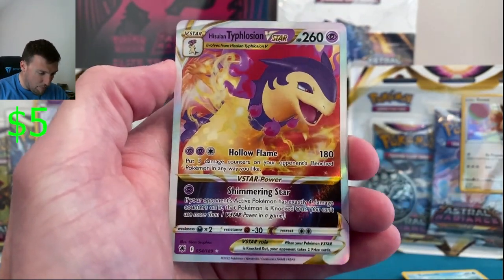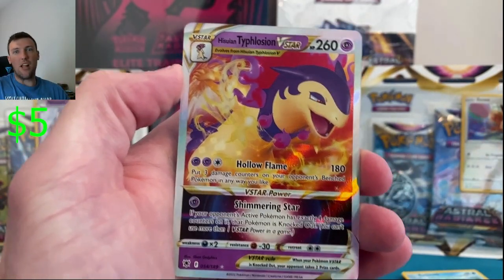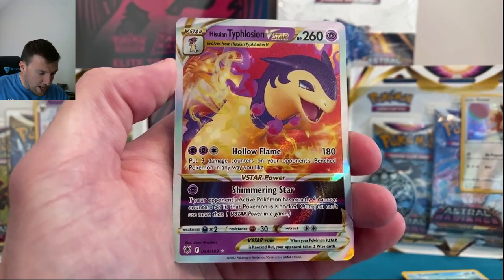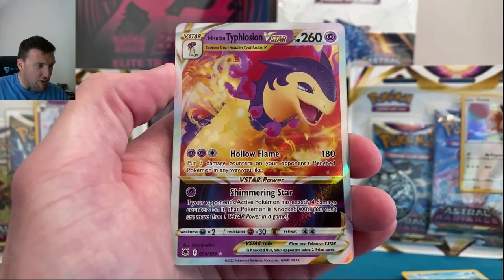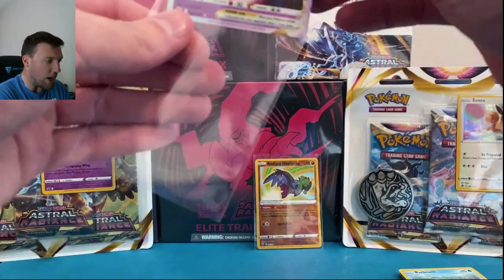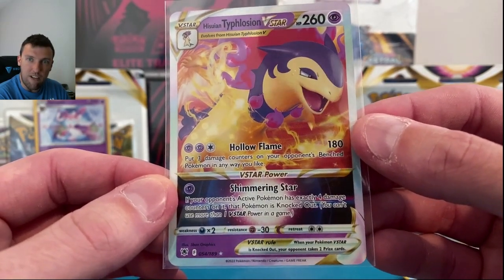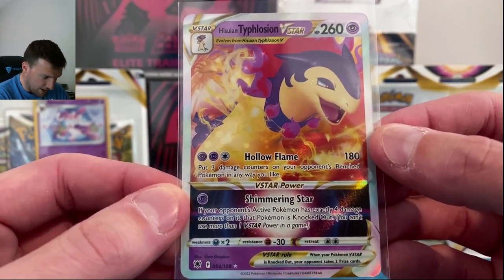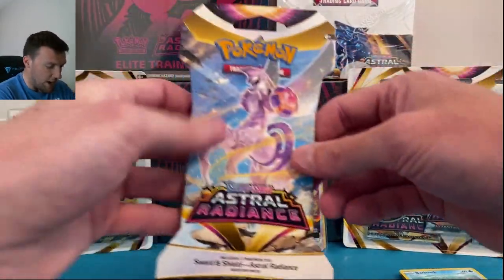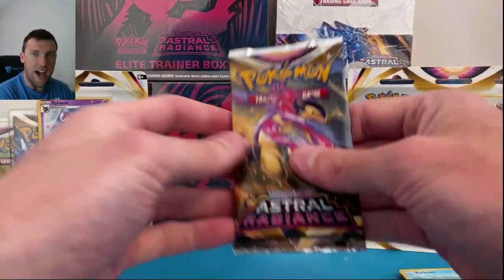Barboach, Bronzong in reverse — and a Typhlosion V-star out of pack number two! Oh my goodness, loving this set already. Hisuian Typhlosion V-star — very very nice looking card. I will not say 'Hisuian' anymore in this video, I promise. Well, the single pack blisters might just be the way to go here.